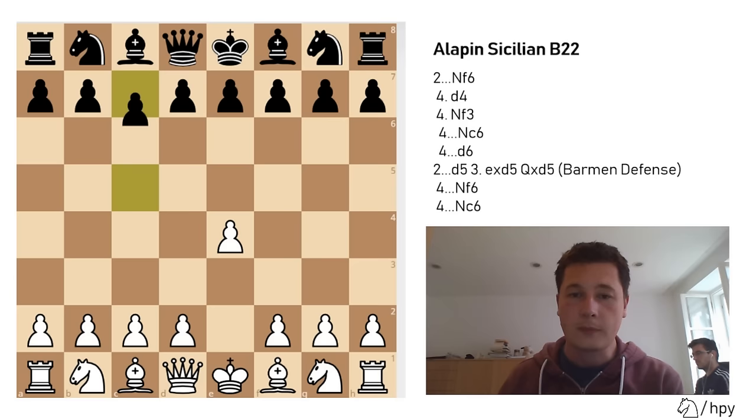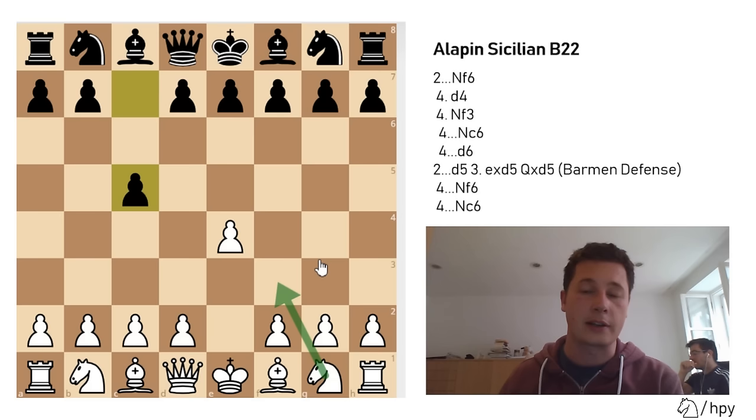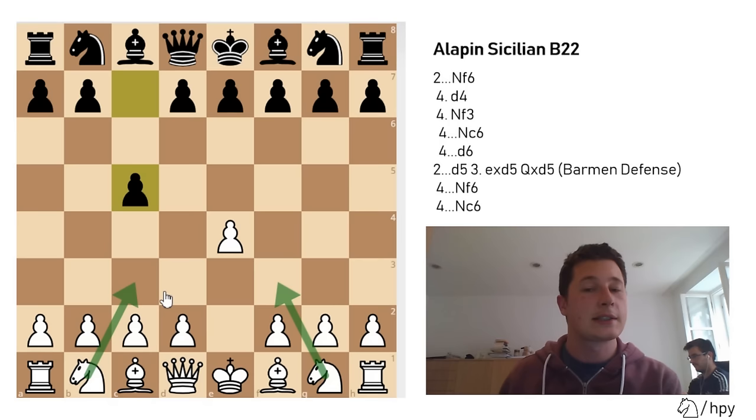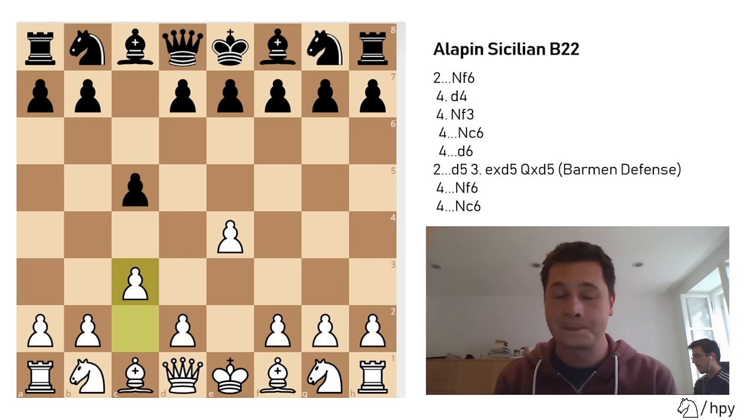After e4 and c5, white doesn't go for knight to f3, which enters many open Sicilian lines, nor does he play knight to c3, which enters the closed Sicilian lines resembling the King's Indian Attack or the Grand Prix. Instead, white simply prepares to push d4 and support it with c3. So white plays c3, and that's why this is called the C3 Sicilian or the Alapin Sicilian.